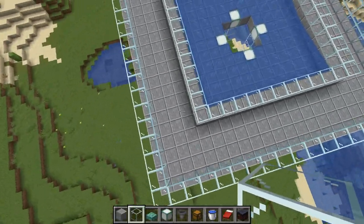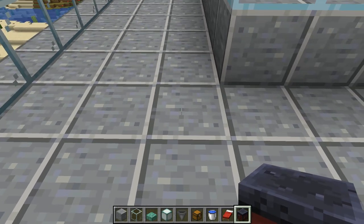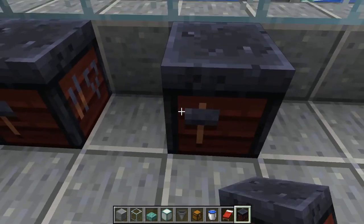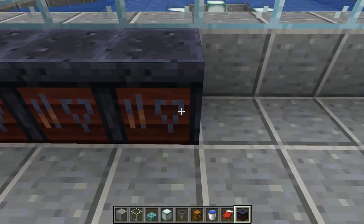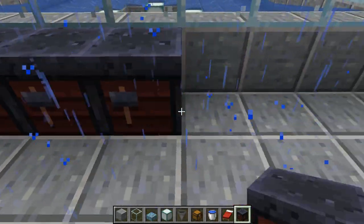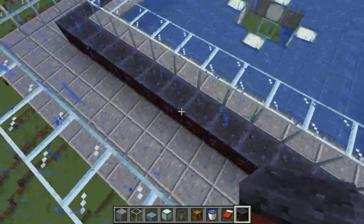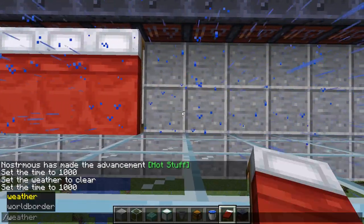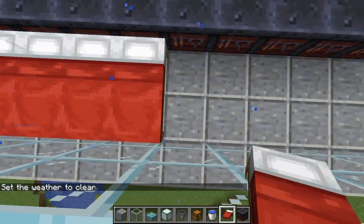Now the next thing we need to do is have a place for villagers to live, to sleep, and to work, because those are the requirements for getting iron golems to spawn nowadays. Villagers need to sleep, they need to work, and they need to gossip throughout the day for iron golems to be able to spawn. So I'm putting down workbenches — they can be any kind of workbench at all: a cauldron, brewing stand, loom, cartography table, whatever. I'm using smithing tables because I like the way they look and they're fairly cheap — four wood and two iron. Put a line of workstations all the way around the outside.